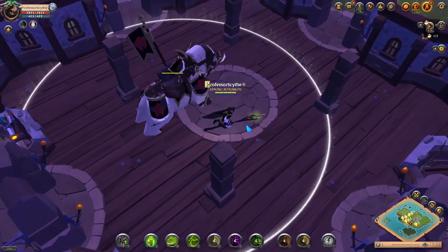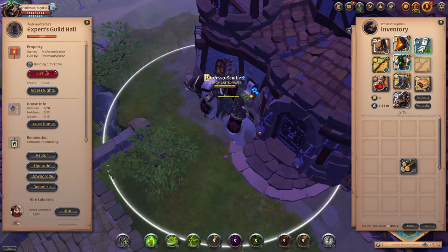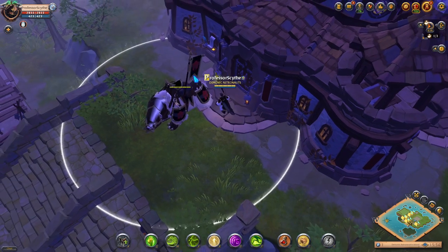Now that the guild hall is set up, go back to the board to see what you have access to. We have access to 15 laborers. There's also a residents option if you want to make this your home, but I wouldn't worry about that. We also have furniture — the furniture relates to the trophies, beds, and tables you place for your laborers. Now I'm going to show you how to set up the laborers inside the guild house.